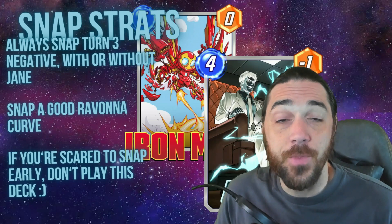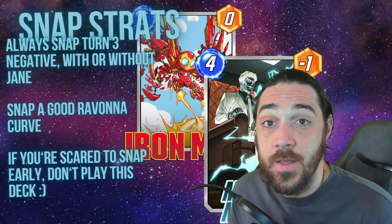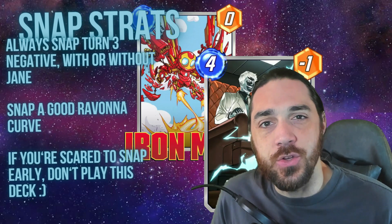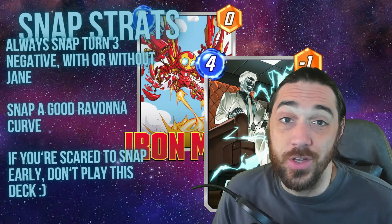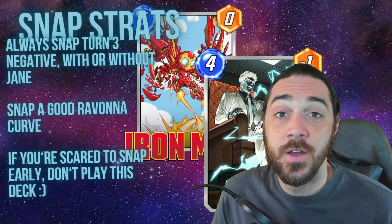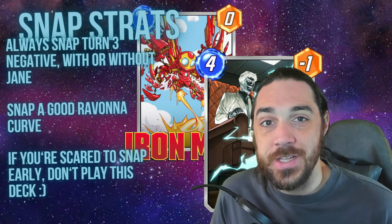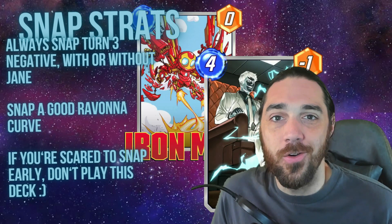You have a lot of different options — things like Shang-Chi that you can curve out. You could go Knull on five, Mystique and Shang-Chi on six if you have Ravonna in play. Make sure you're snapping those good hands. If you're scared to snap early, don't play the deck — that's my piece of advice. Or play it in Proving Grounds just to try it out and have fun. Don't play it in a competitive setting if you're trying to climb.